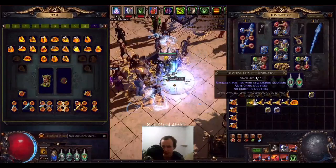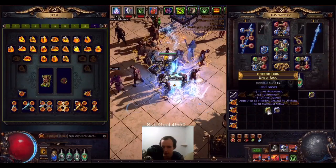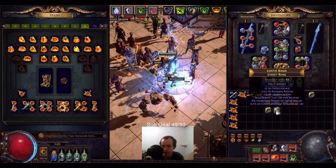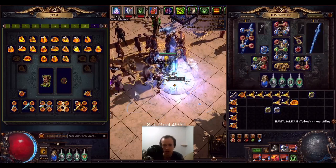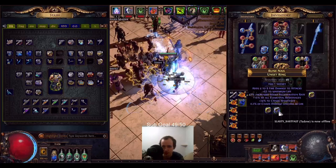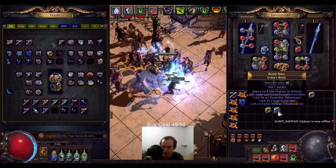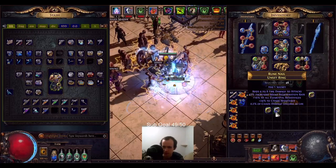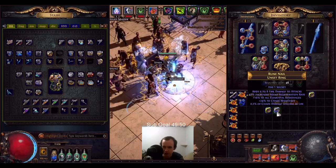Okay, so I have 10. We got 36 fire, 54 strength. This one: 24 chaos, 63 life, 16 all res. A couple good annuls would turn this into a miracle — if you hit the Chaos Damage Leeched as Life or the Mana Regeneration rate. We hit the life, which is really bad. It's basically dead, but if we hit Mana Regen or the Chaos Damage Leeched as Life...